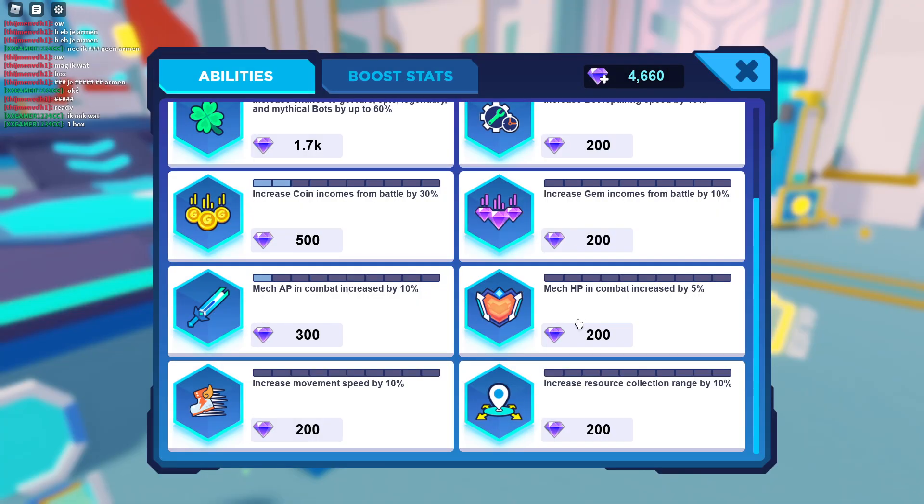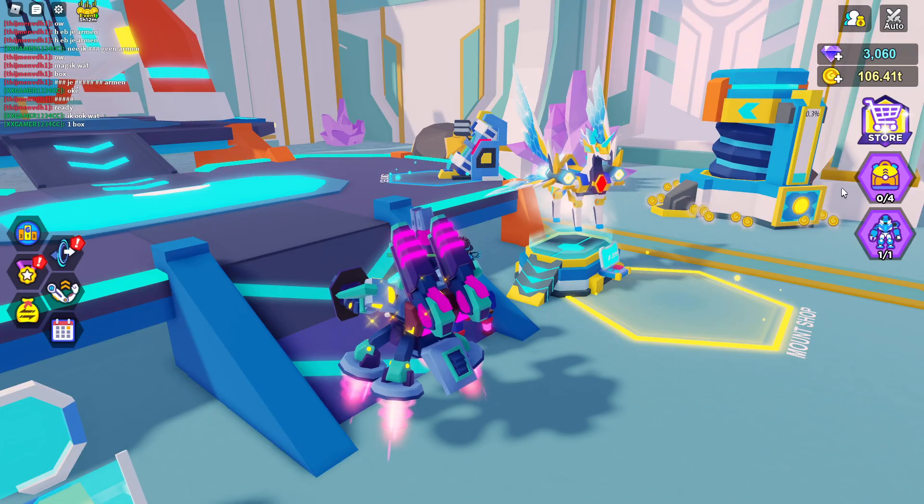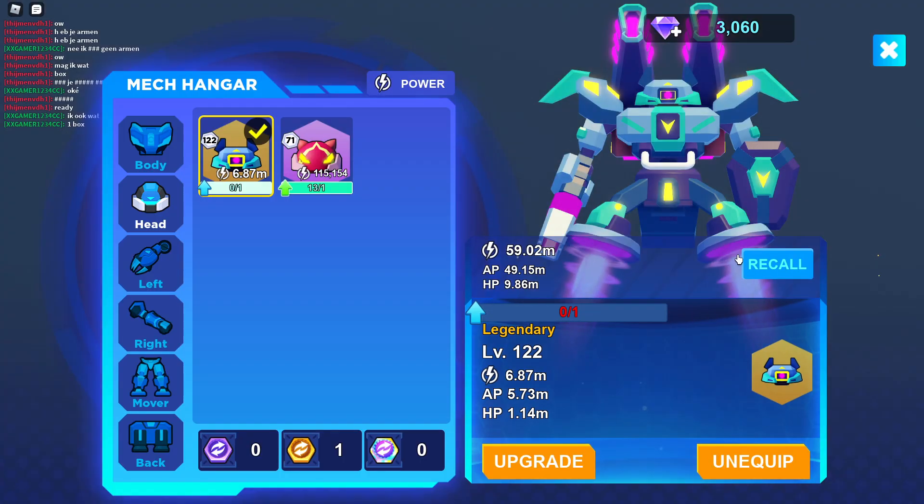Mech AP in combat increased by 5%. It costs 200 gems for the first upgrade. It's pretty good to upgrade that because it goes up a lot to be honest.